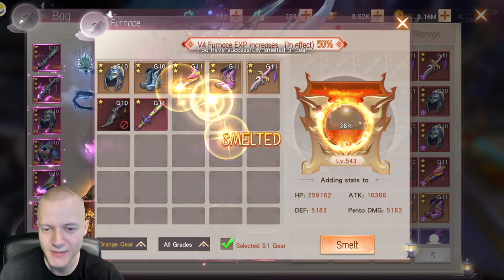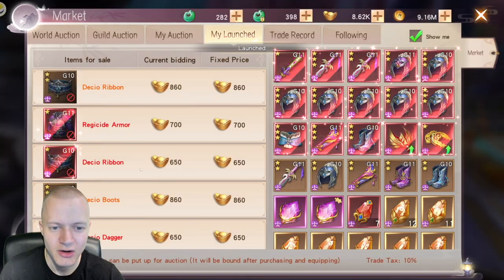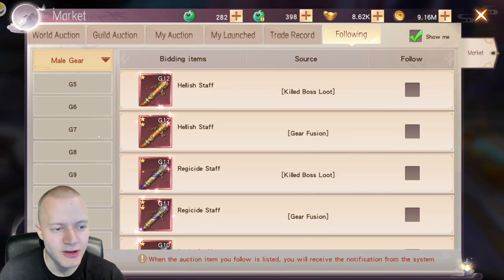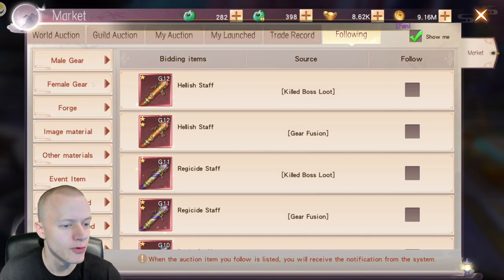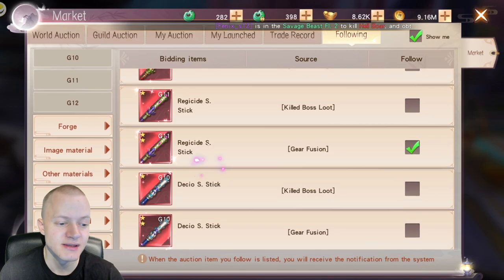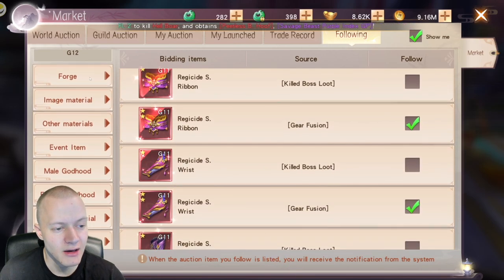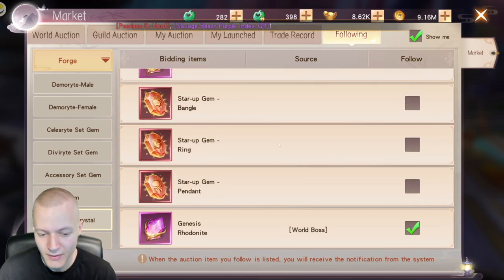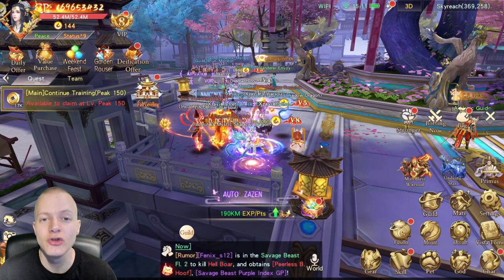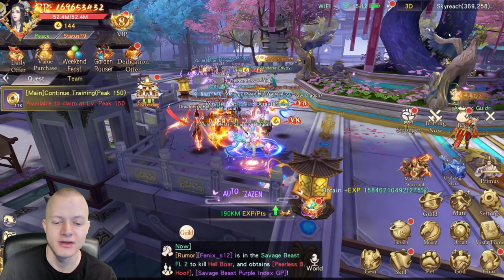For melting settings, just melt everything you can — always launch things in your class. You get a lot of Psyche from this over time. For the market, I follow the gear I'm obtaining or looking for in dungeons. I'm following most grade 11 gear, Genesis Rodonite, Genesis Crystal, and shards. When an item you're following gets listed you'll get a notification, and you can earn a lot of Psyche just from selling stuff.